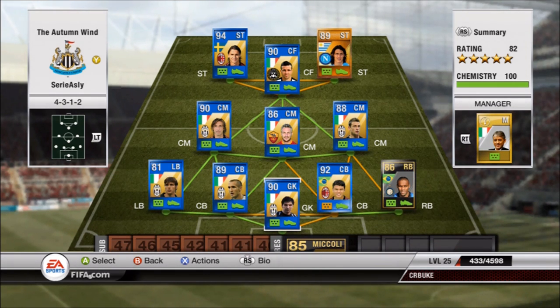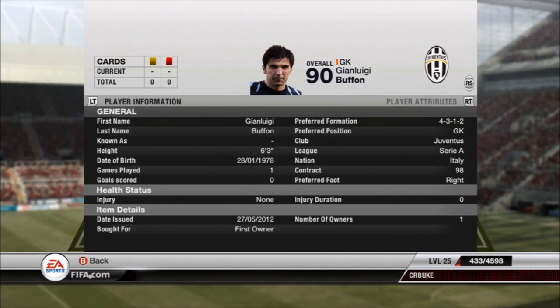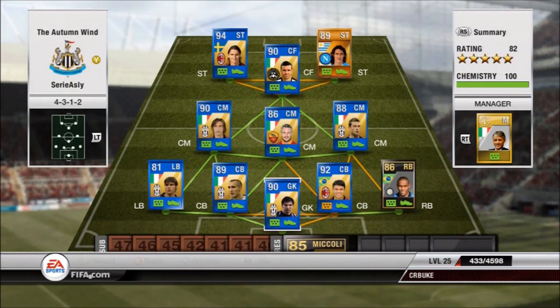Let's start with the defense. Of course, Team of the Year Buffon — who I got in a pack so I didn't have to buy him, first owner, still absolutely amazing. By far the best goalie I've used. Better than Team of the Year Joe Hart, better than Man of the Match Cech, better than Mignolet. His height and his ability to make amazing saves is just unparalleled.